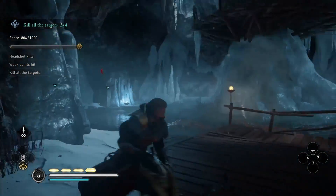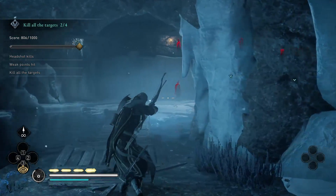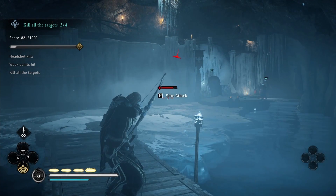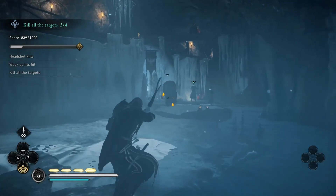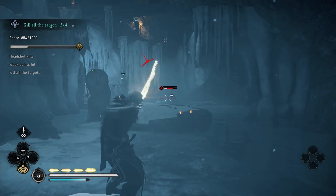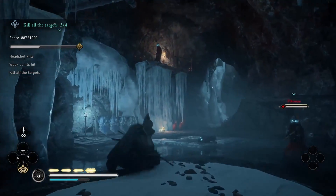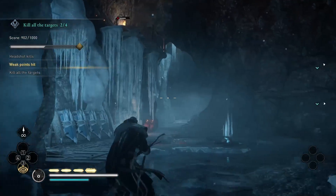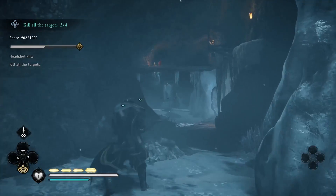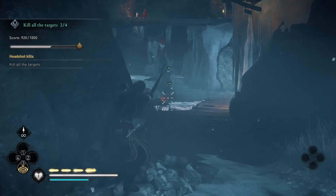Two targets down and the rest should be pretty easy. Run into the last two targets — make sure you save them for the end. There's a bunch of enemies on top — ignore the two targets and finish the ones on top first. Keep dodging. It's hard to get a headshot here so just be patient. There's nowhere to run past this, but just trying to get an angle. If he has to stand up, get a headshot afterward — make sure it's a headshot.